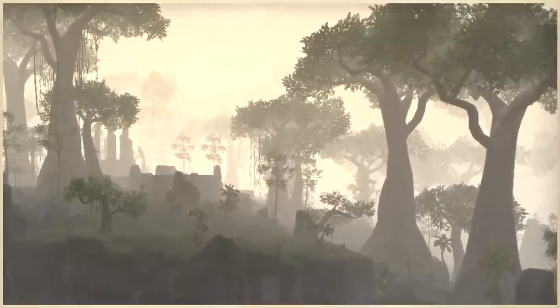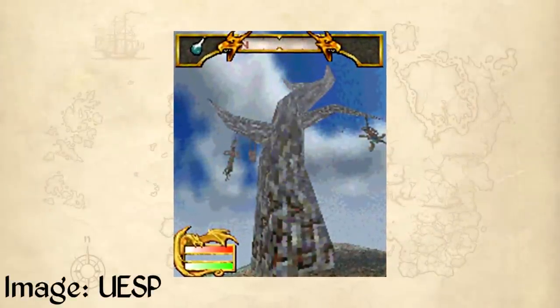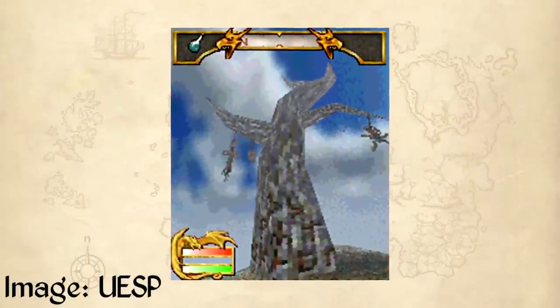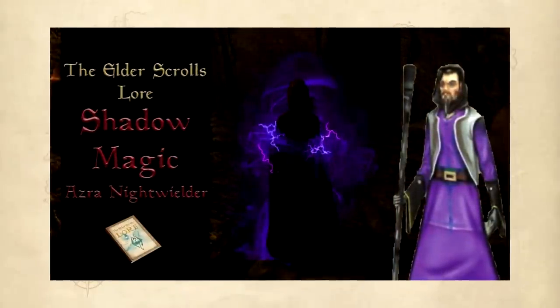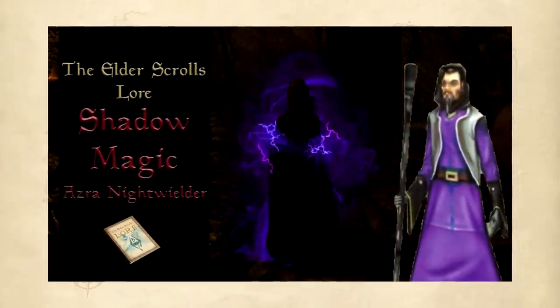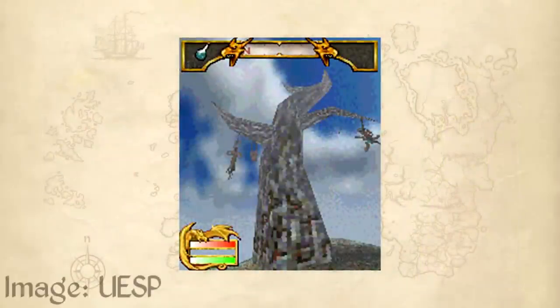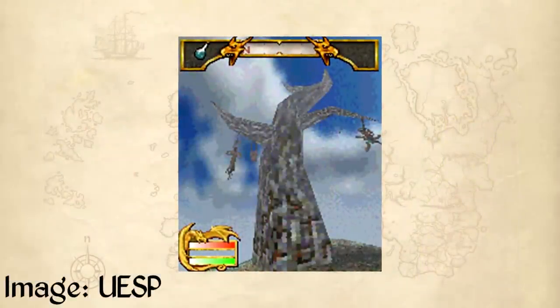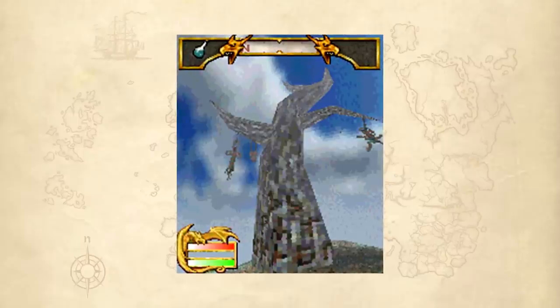The next type of tree I want to talk about is the Witch tree, which only appears in one game — the Elder Scrolls Travels: Shadow Key, a very obscure Elder Scrolls game. This tree, which is located in western Hammerfell, is sentient and speaks to the player, giving quests to help the local population by conveying its meanings through the movements of its roots and the rustling of its leaves. Looking at the image, it strangely doesn't have any leaves, but it apparently still uses leaves to communicate, so just take that one.